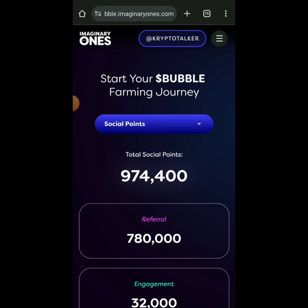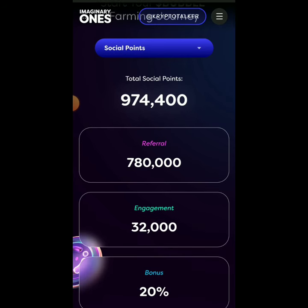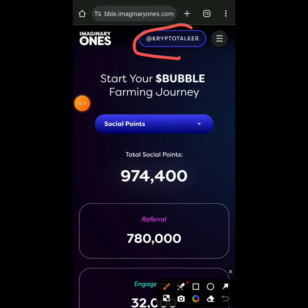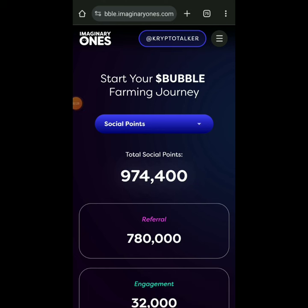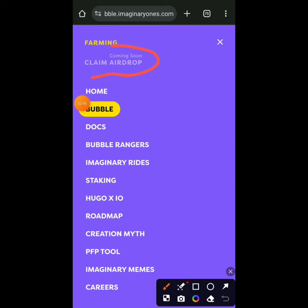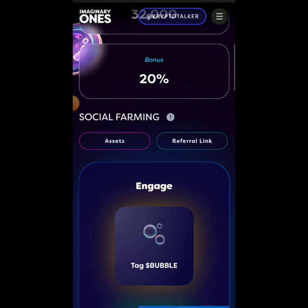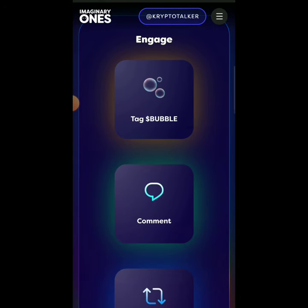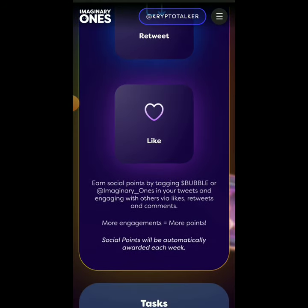I've been farming a little and I already have 974 points. I'll show you how to do this so you can get 32 points just for doing some tasks. You can see my Twitter is connected up here. If you click on the menu you'll see options: Home, Claim Airdrop - coming soon. The airdrop is for those who do the farming. Come back here and scroll down to see 'Social Farming' and their tweets.